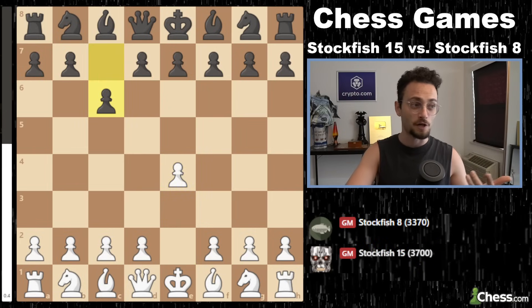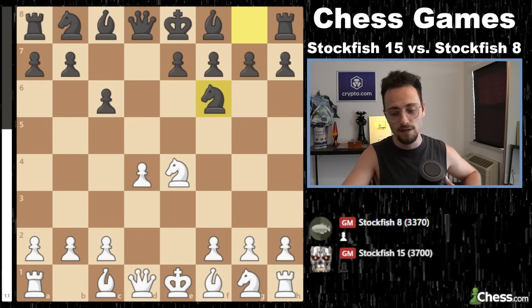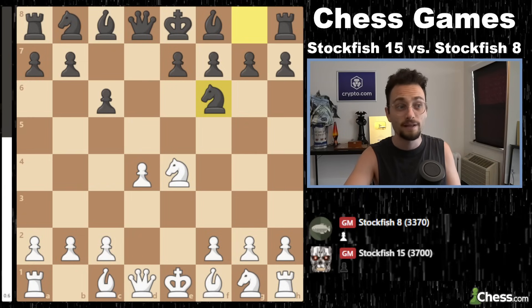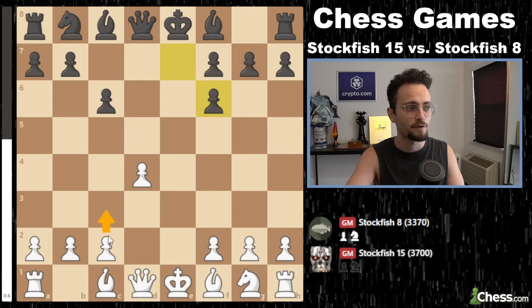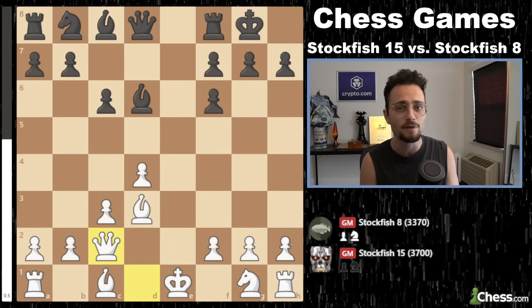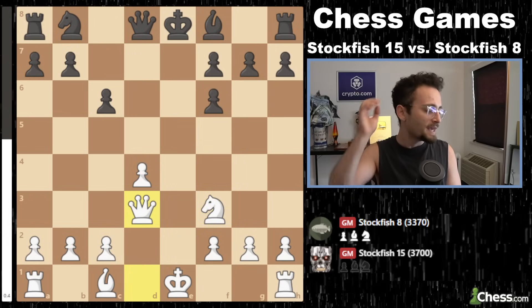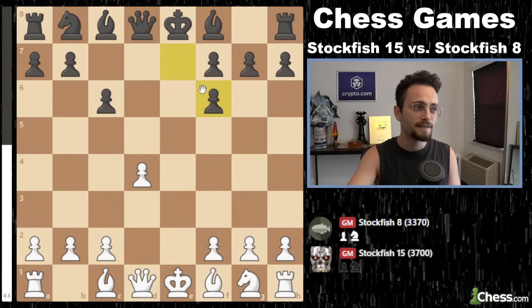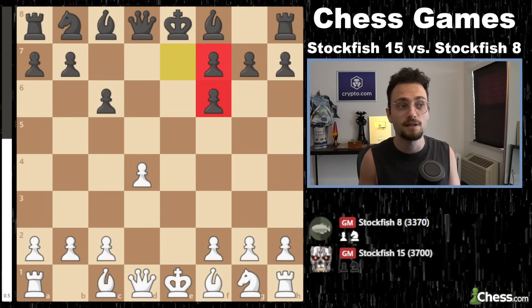Stockfish 15 begins with E4. Stockfish 8 plays my favorite opening and we have a Tartikauer. One millisecond per move. We have Knight F6, Knight D2 played a couple moves ago, and we get to the Tartikauer. Now, Knight F3. If Stockfish 15 had a little bit more time to think, it would probably play for the C3 setup — Bishop D6, Bishop D3, Castles, Queen C2. That's the main line. The thing about engines is that when they have less time to think, they don't know openings unless you program them with an opening book, which we didn't. So a lot of the time they won't play the main line theory. Very early on, we get the Bishops off the board.